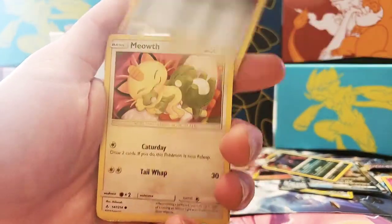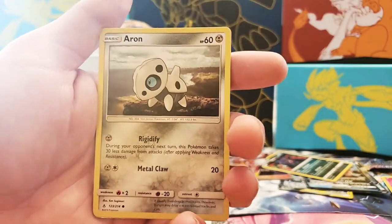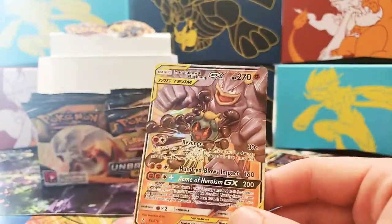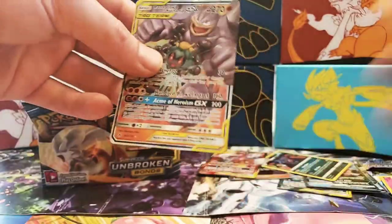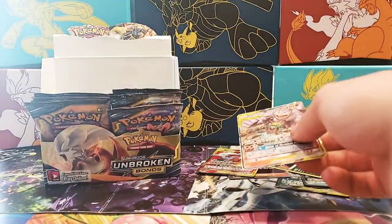Next pack: Janine, Radekai, Triple Acceleration Energy, Meowth, Geodude, Porygon, Froakie, Aeron, Reverse Holographic Meowth, and a Marshadow and Machamp GX card — which I now have three of. So yeah, all duplicates besides the trainer card right now.